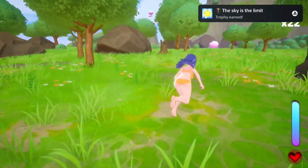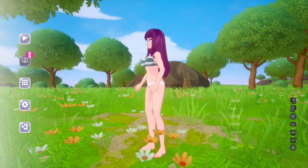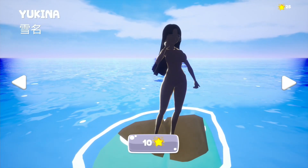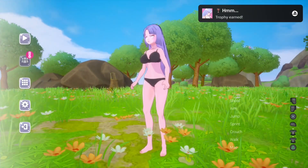Once you've found all the stars, press the options button and select the second tab. In this menu you can unlock all the other girls. There are 8 girls in the game but you only need to unlock the girls which requires some stars. You will unlock a girl for 5, 10, 15, 20, and 25 stars.